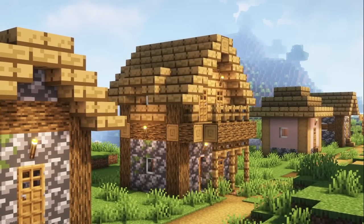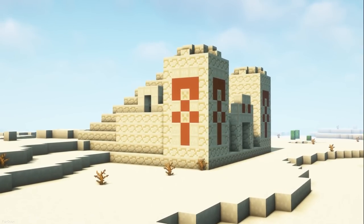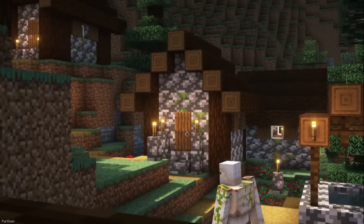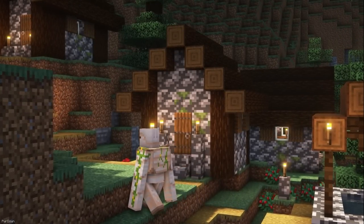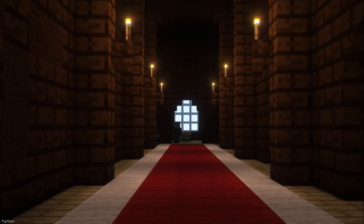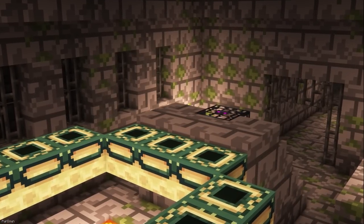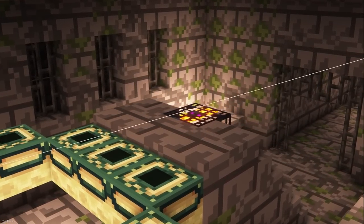Another pack that is going to overhaul everything is It's Spoof. Currently the pack is far from complete, and replaces textures so that they're 8x8 in size. Even though the blocks have a cartoon look to them, they still have quite a bit of detail in places. All of the blocks are made from 3 colors or less, and with the resolution being so small, it might even improve the performance of your game. There are still lots of updates being released, so keep an eye on it.